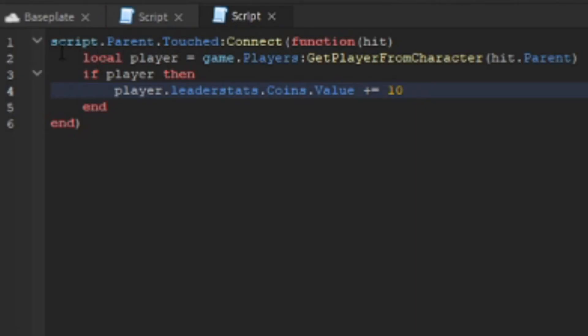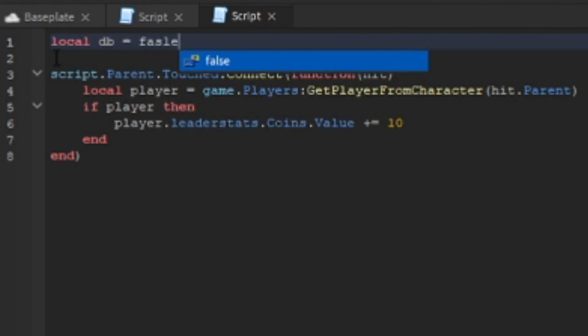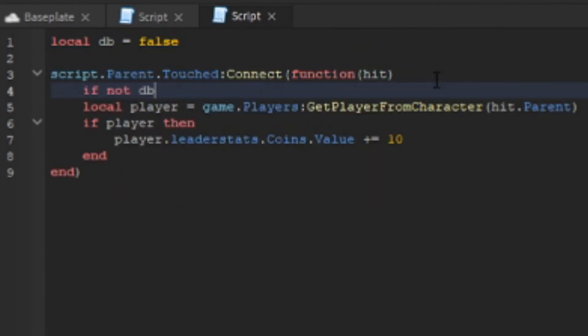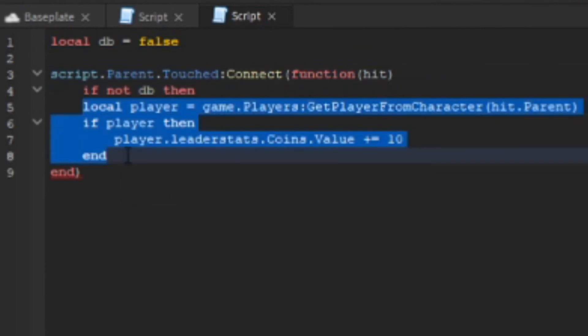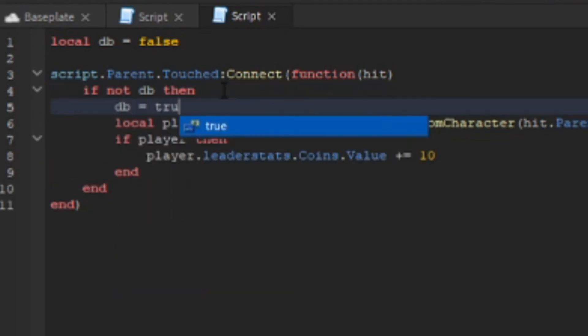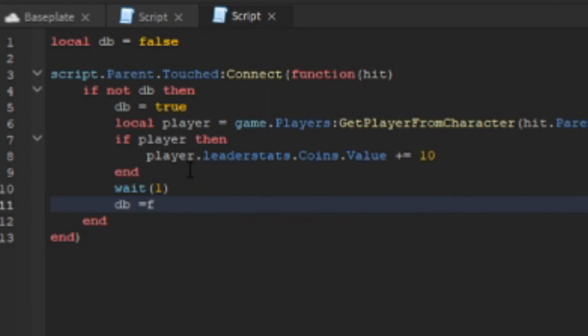You may notice the touch function fires rapidly. So I'm going to add a debounce. We declare: local db = false. Then we say: if not db then — tab the code inside — and set db = true. Below that statement we add a wait for the cooldown, then set db = false.